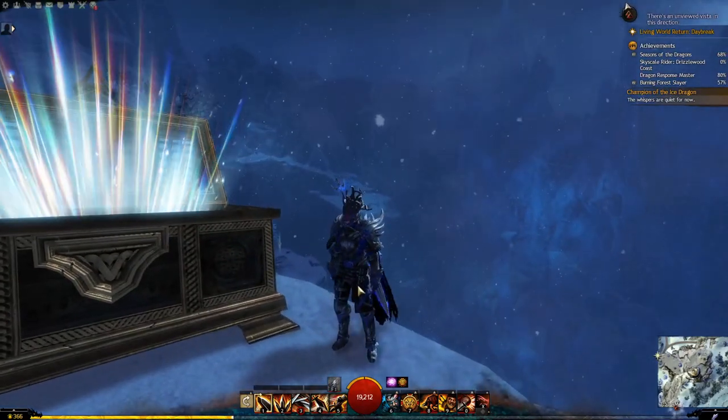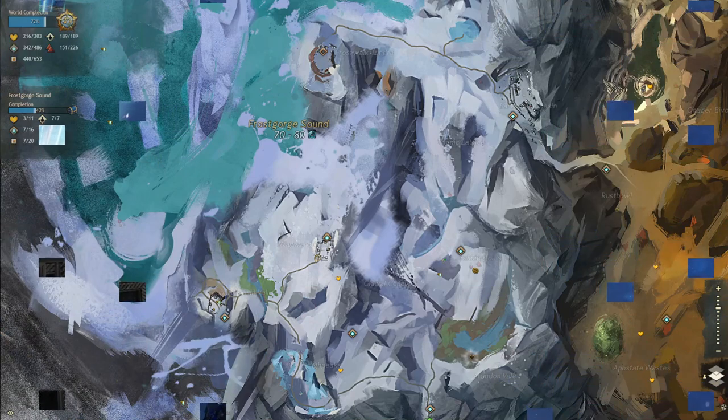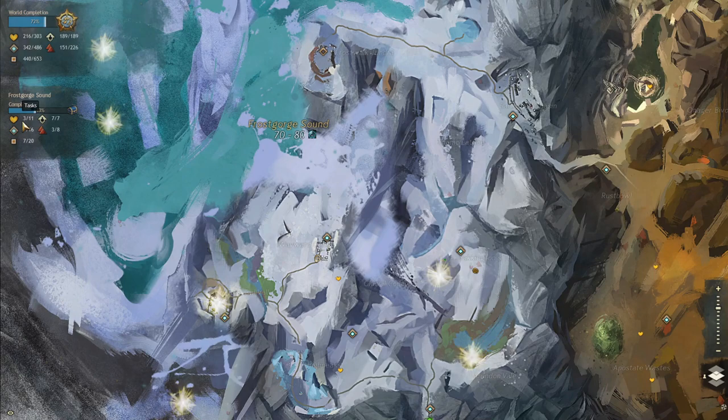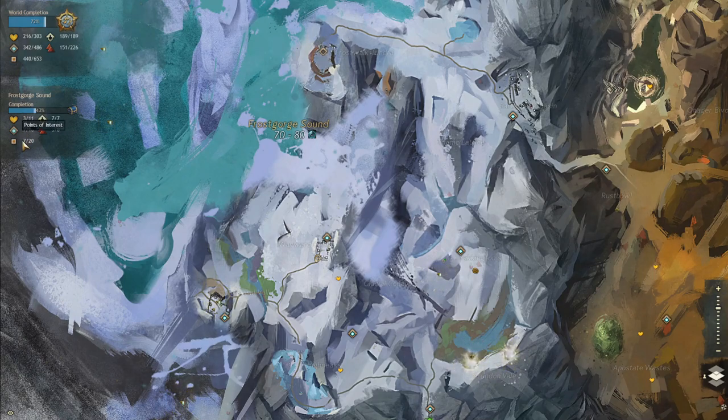If you're trying to complete a map and you're missing something, open your map while in that zone and hover over the icons — they'll glow on the map to show you exactly where they are. This is very helpful for figuring out what you're missing to get your map completion.